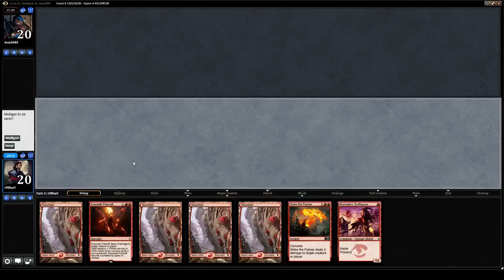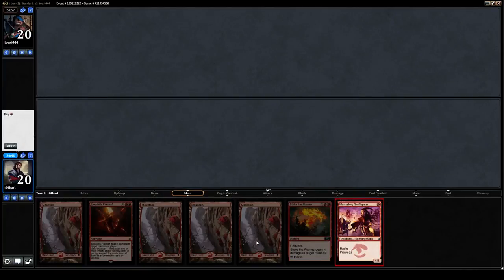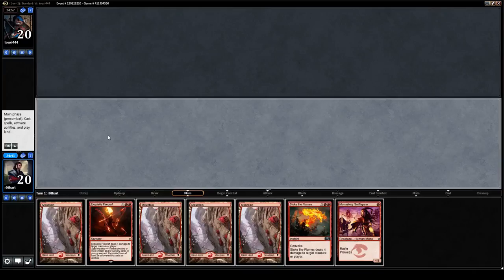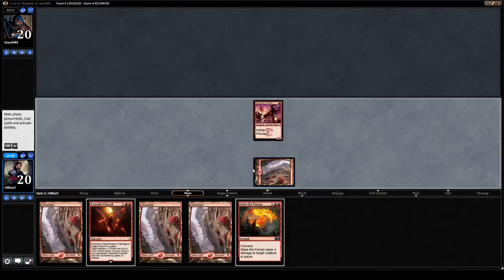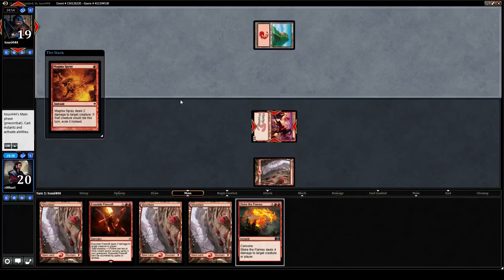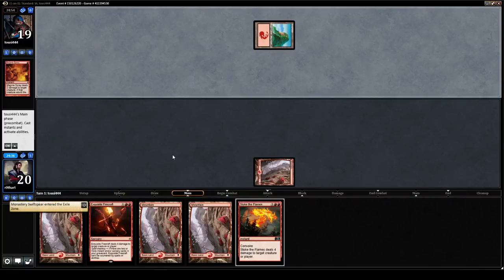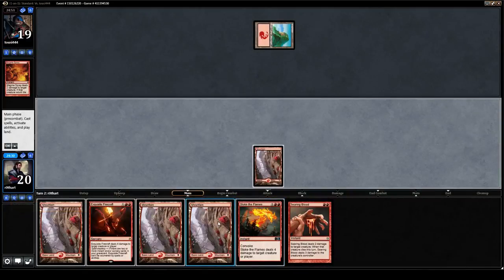If you're a regular viewer, you'll know that this is a borderline keepable hand, but we're not going to mulligan a hand with four lands, Stoke, and Firecraft. We will however try to cast our Swift Spear with no land on the field. As I was saying, this deck — and here's that mirror match I was mentioning — is lower to the ground than the list you may be used to seeing on the channel.